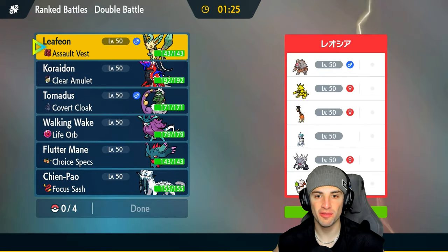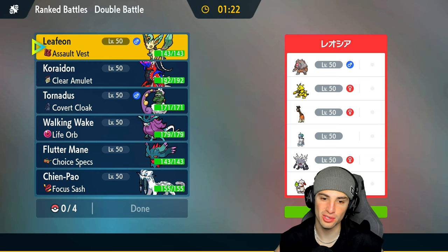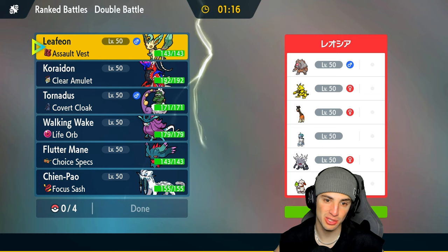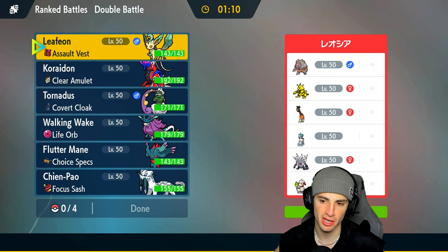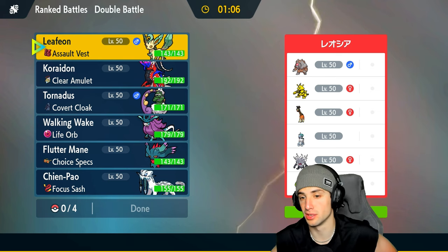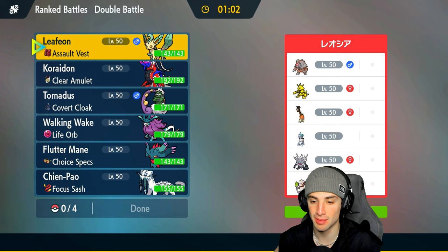Moving on to our final match, looking for a 2-1 record. We're going up against another Trick Room team — Trick Room is just so hard with this team. This one looks tougher with Ice Rider Calyrex. They have Electabuzz for Follow Me, Ursaluna, Farigiraf, Annihilape that could be Final Gambit, and Smeargle.